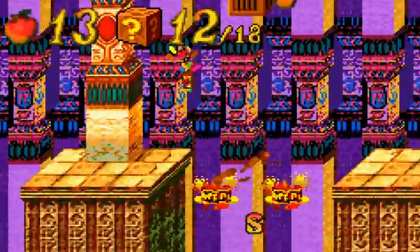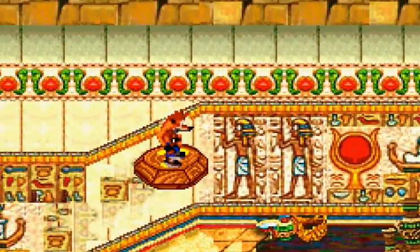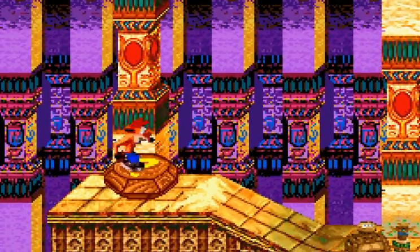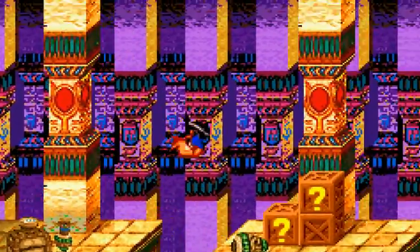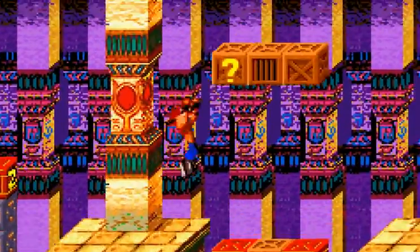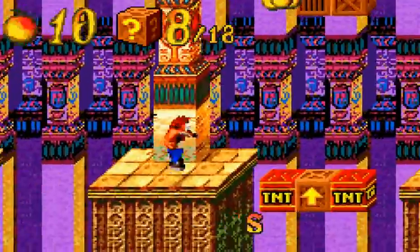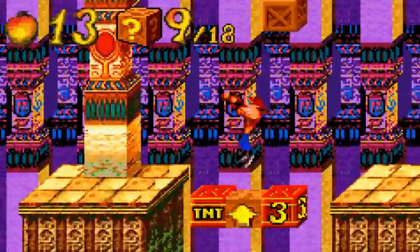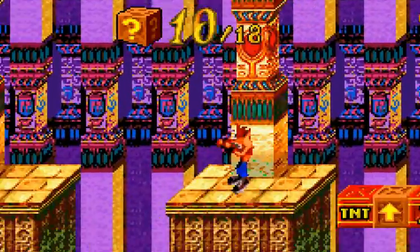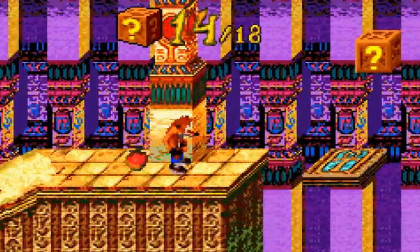Now, as you can see what I did — I hit the TNT crate, which gave me 3 seconds. You want to hit them last, obviously. He probably already knows this if he's already played the game. I don't know why I did that, because I forgot that I have the double jump feature.